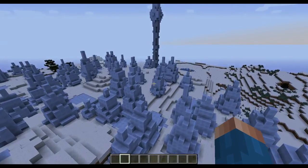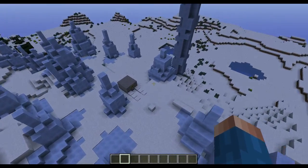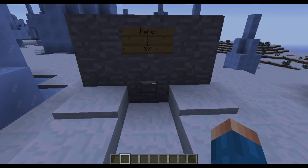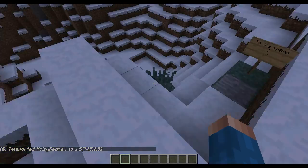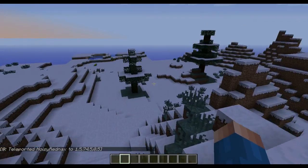Should be right over here. And there it is — my little home spawn. Okay. Now we can go back to the spikes whenever we would like.